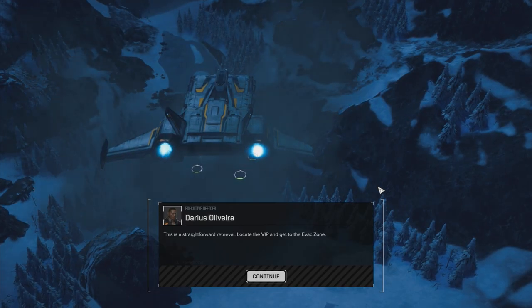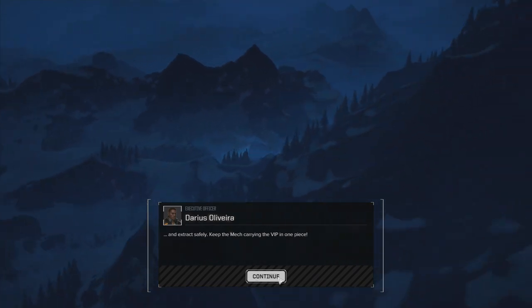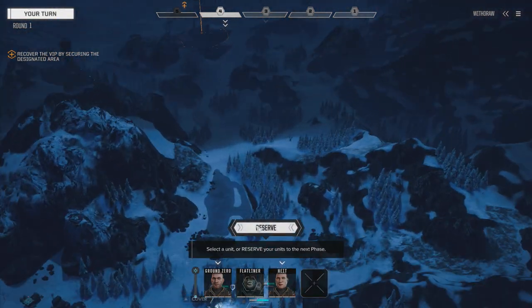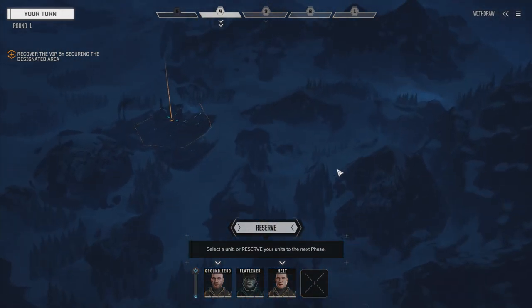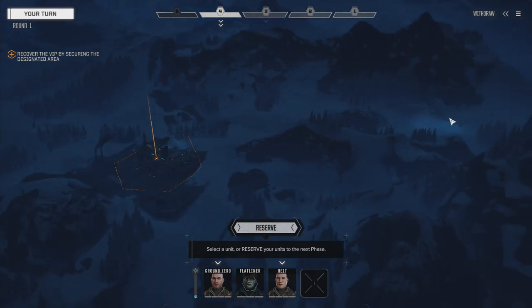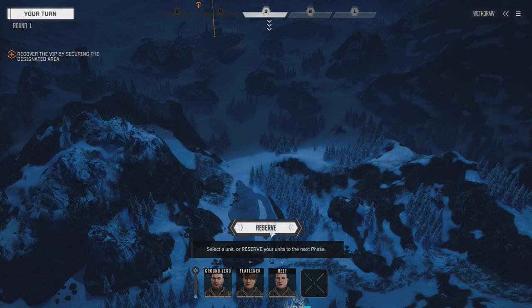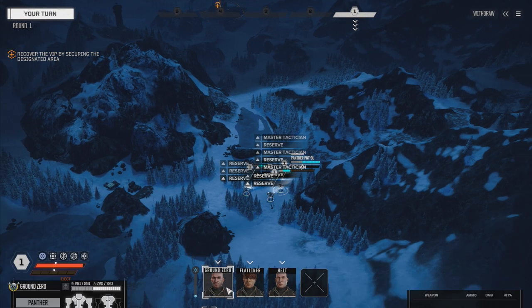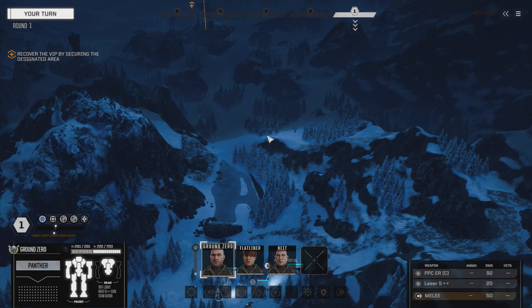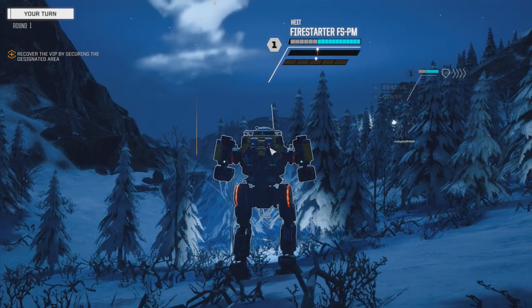Here we go - three mechs on the ground, let's do this. She's being held in that base up there, and there's where we extract to. If I was playing this as a quick hit and run on a higher skull mission, the first thing I would do is move Flatliner and Ground Zero along the edge, take Height and sprint him around to grab the person and make a break for it while getting supported by the other two mechs. But since this is such a low skull mission, we shouldn't have any problems just killing everybody. Let's sprint up here, stay in the trees - I've got a feeling we're going to be encountering people really quickly. Let's move Height up because he's got the speed, get him up into here so maybe we can see somebody.